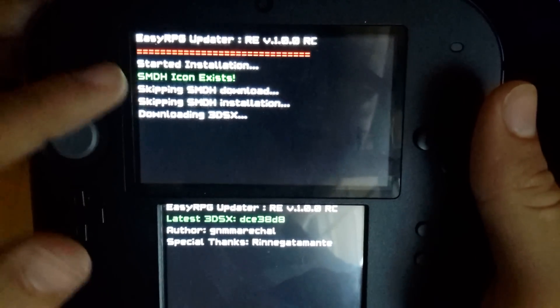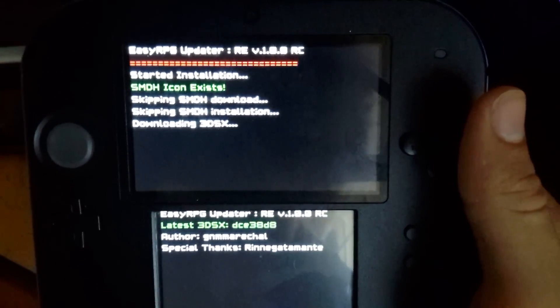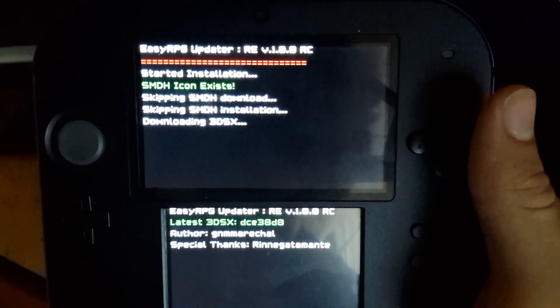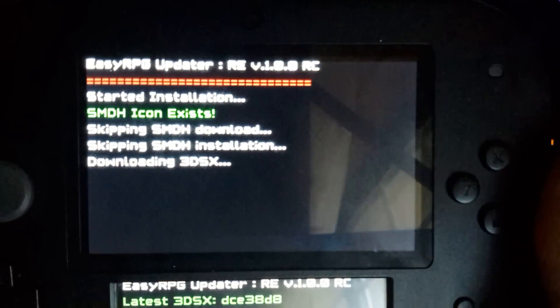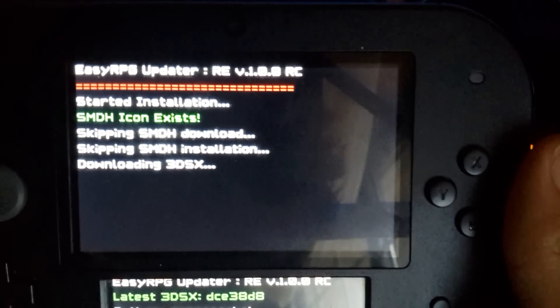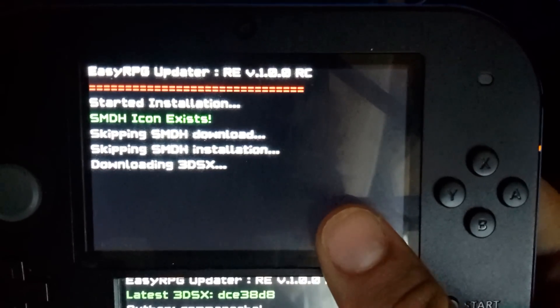So once you start the installation, it will detect whether or not the icon file exists — if you have an icon file for EasyRPG 3DS. If you don't have one, it will get one for you. This should be faster than the old server, so the download should take less time.